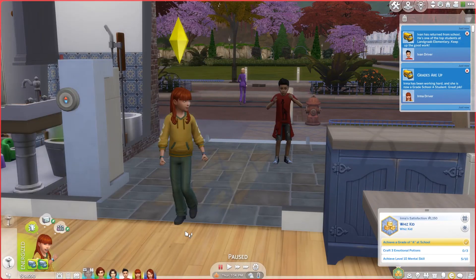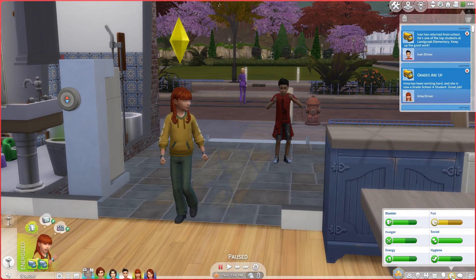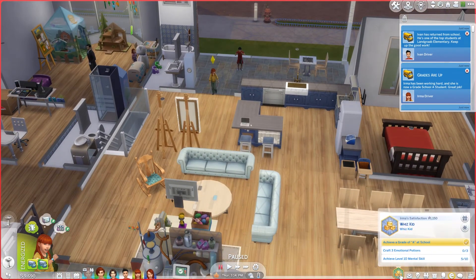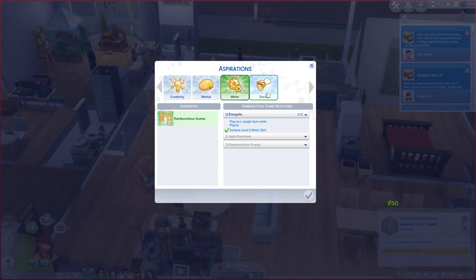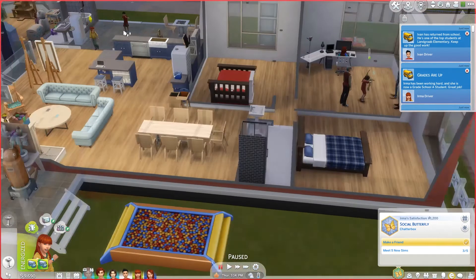The kids are home from school and yay - Irma got her grades up! She is an A student. She also needs some fun. Let's take a look - she's nowhere near being able to craft emotion potions, so we're going to skip that. She is energized, so even the jungle gym isn't going to work because she's not playful. She needs to meet new Sims - well, here's a Sim you can come meet.